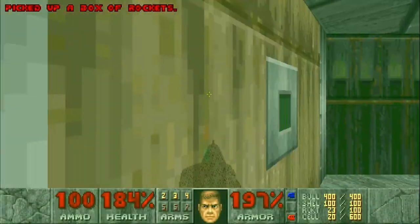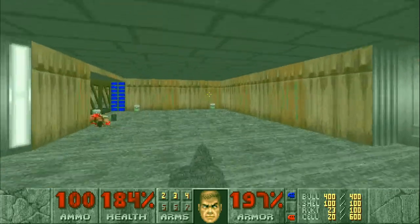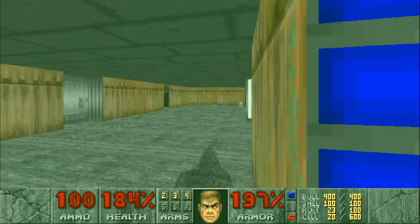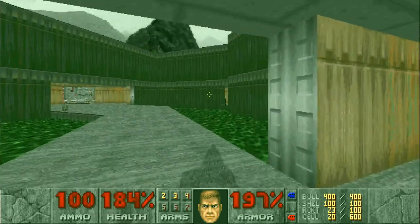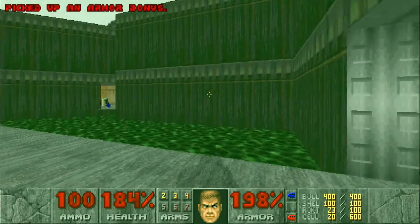There's a red eye? Oh, invisibility. Weird, okay, so we've got radiation shielding. We've got like maximum armor and health and now we're invisible. Sorry, partially invisible.